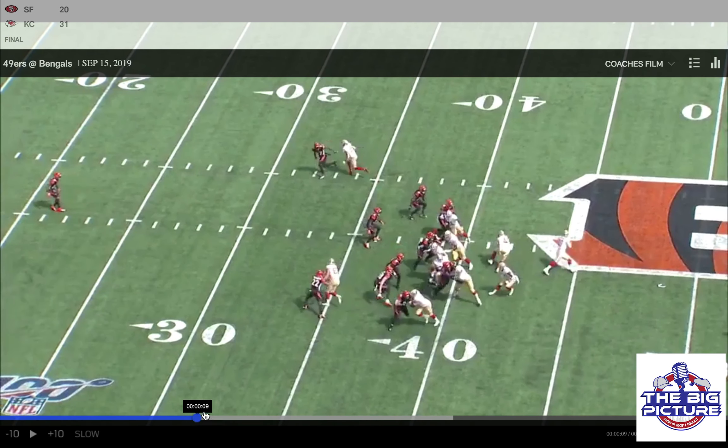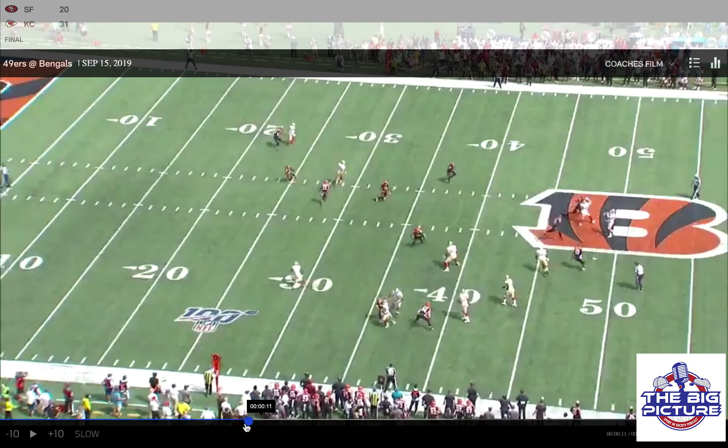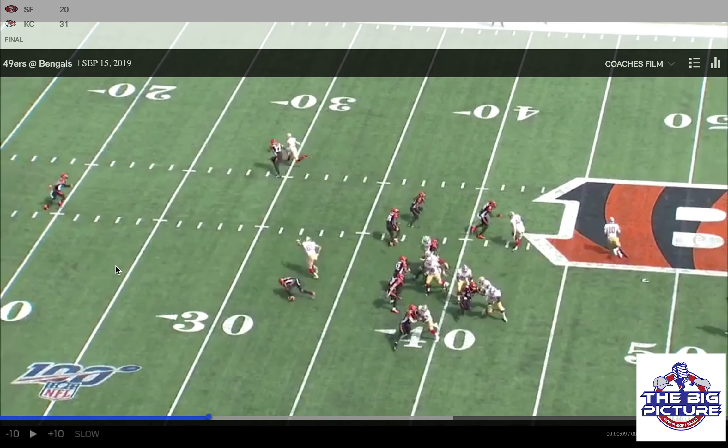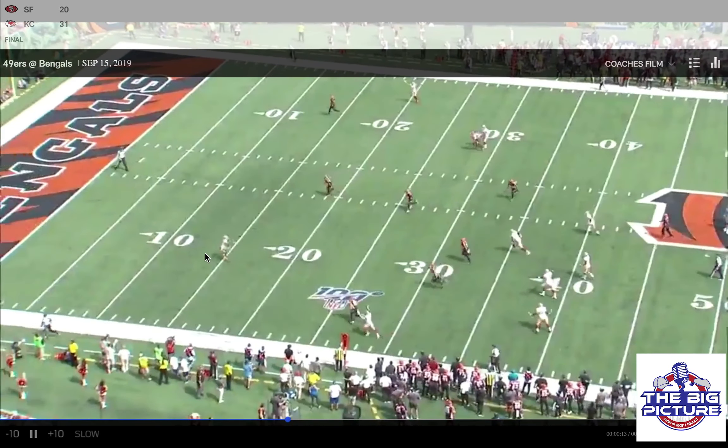Because the linebackers come down, this frees up George Kittle right here to get open over the middle. And now because George Kittle gets open, watch the safety — the safety right here is coming down to get George Kittle. What the safety does not see is our man Marquise Goodwin right here, squeaking open — easy touchdown.